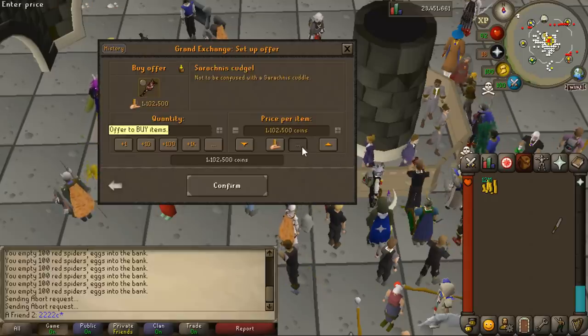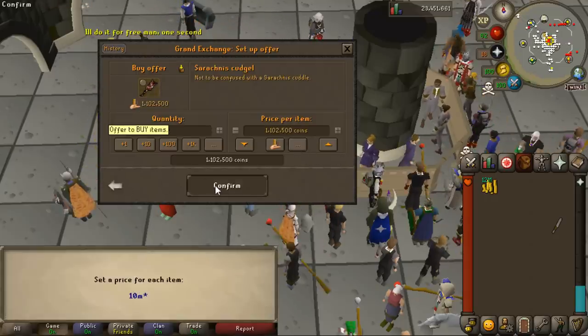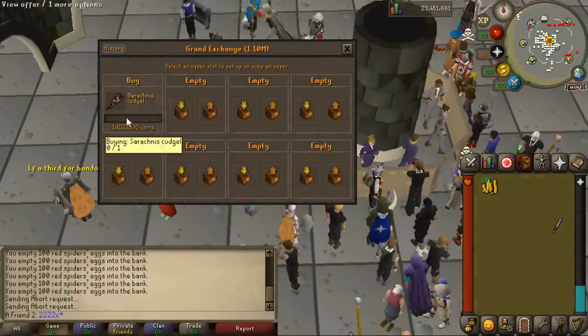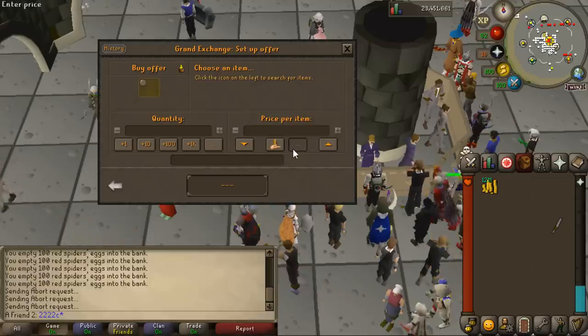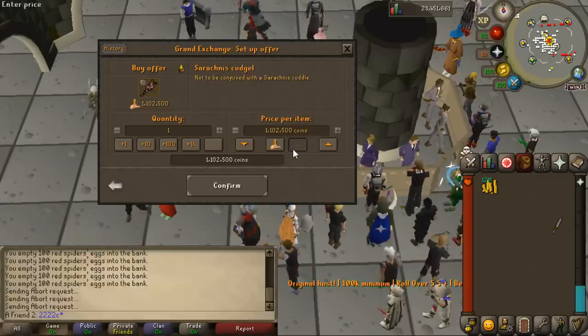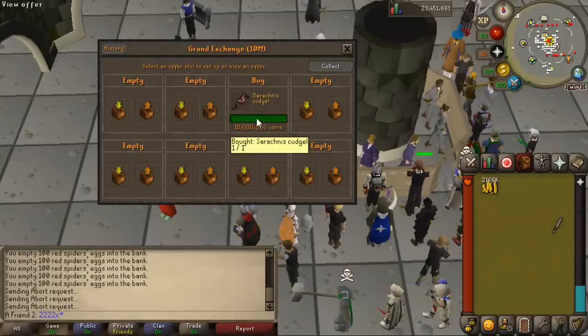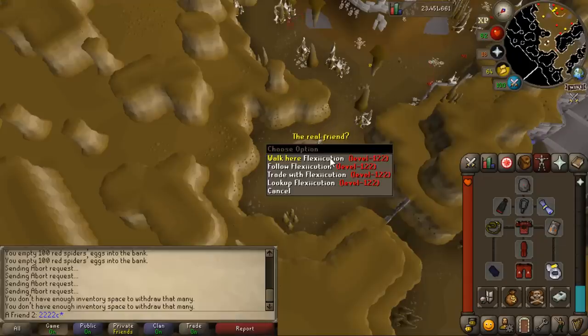Here's another item you can get from the boss. I'm wondering what the price is — it was probably set at 1 million and it's now a little bit above that. If you farm the boss today, the drop would be worth around 3.5 million.